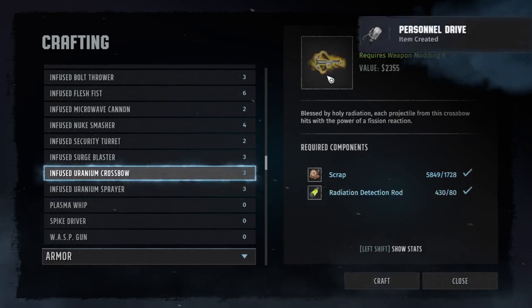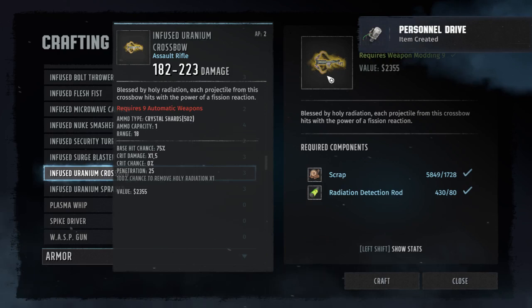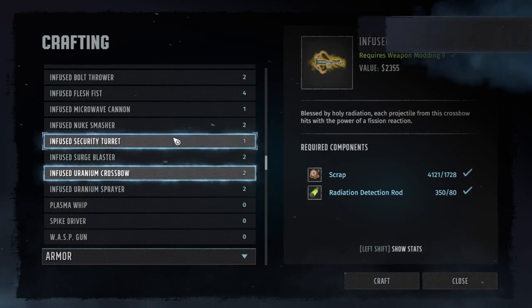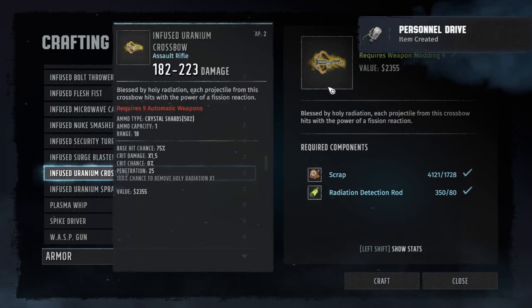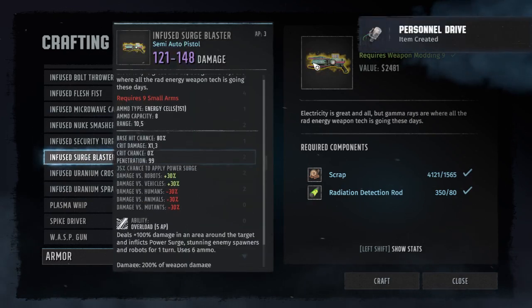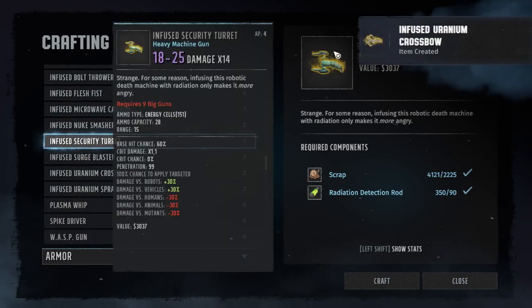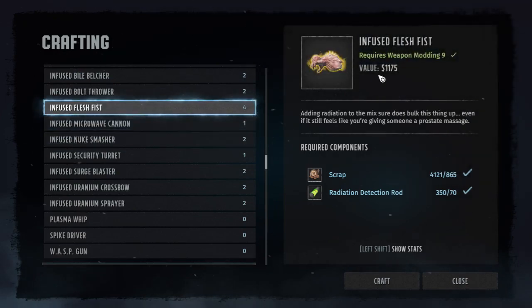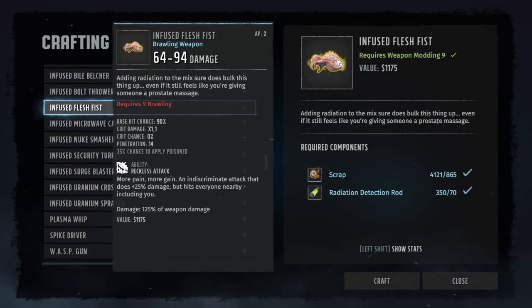I'll show you why we craft this. This is why we craft this. I can craft 2, which is also great. Let me put out the pistol — it's weak. I can craft 4 of these things. I can craft 5. I'm just running out of scrap, but I can craft five of them. This beast is so good.